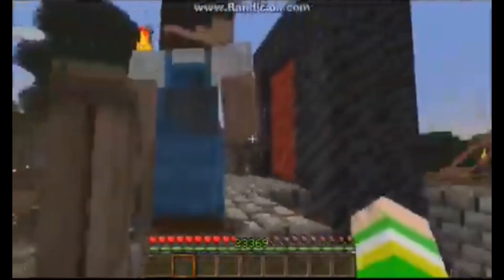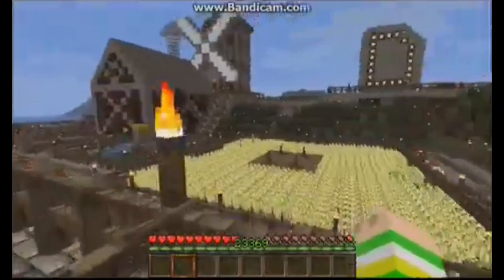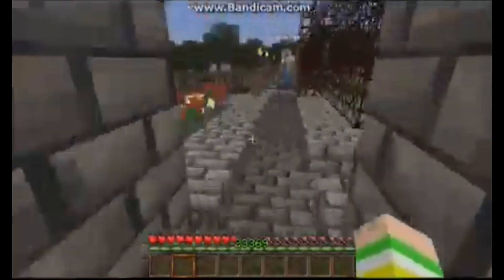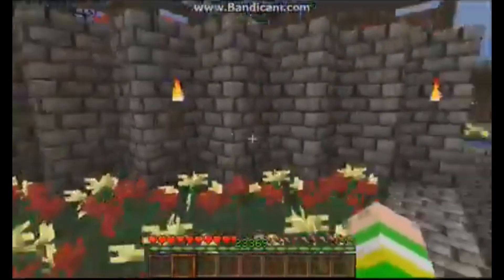By the way, this is our nether portal. We have signs around the farm. Should we head back down, Charlie? This is the big wheat farm, obviously. Of course — we need it for the cake. Let's head to the barn, Charlie.